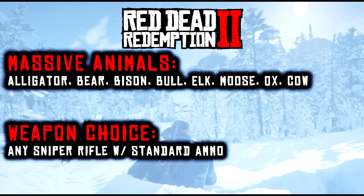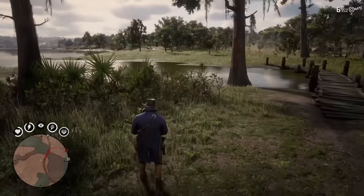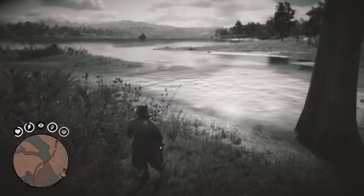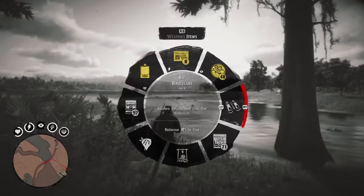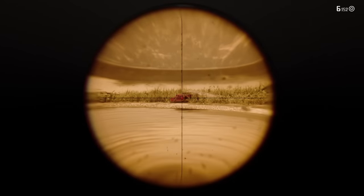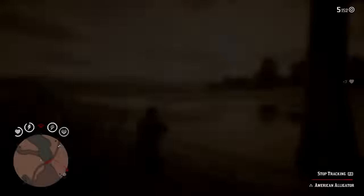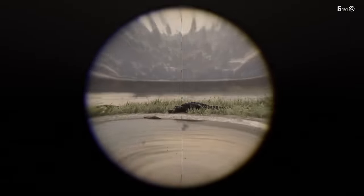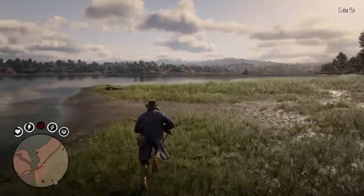Finally we reach the absolute beasts — the massive size animals of Red Dead Redemption 2. While they are huge targets, they're also aggressive. You've probably been mauled already by an alligator, bear, or wolf, so it's important to keep a distance when hunting these guys. Your weapon of choice to get a perfect pelt from massive animals is a sniper rifle using regular ammo. Remember, massive animals are the only weight class that cannot be loaded onto your horse — they can only be skinned. Here you can see me hunting an alligator with the sniper rifle.